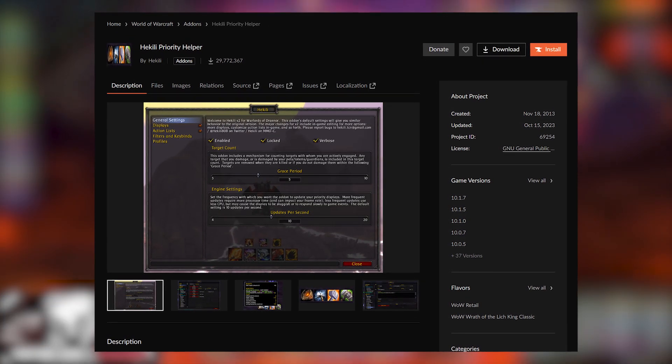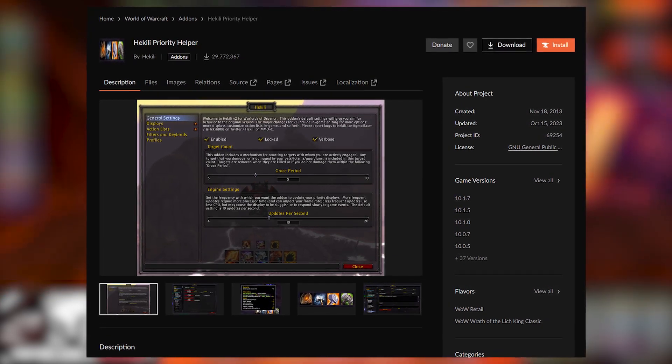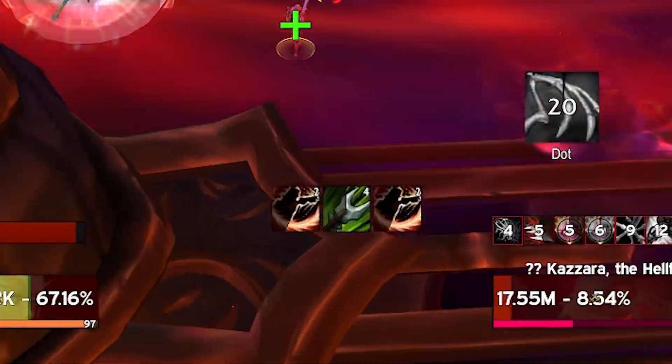It's an add-on called HekiLLy and you guys can find it on CurseForge as HekiLLy Priority Helper. This is an add-on that's going to help you with your rotation by suggesting what to press depending on whatever situation you find yourself in.